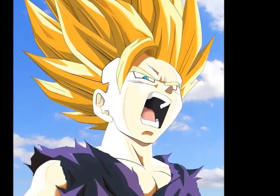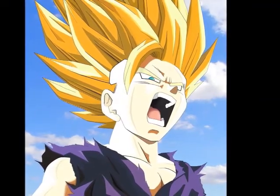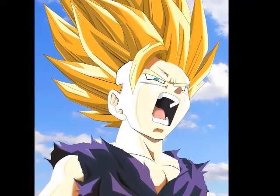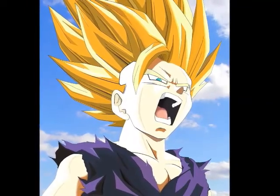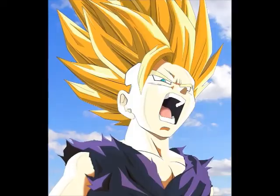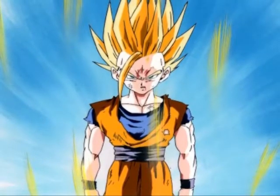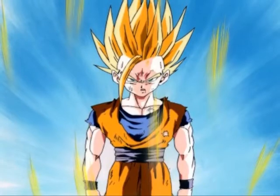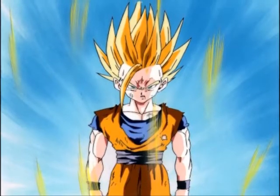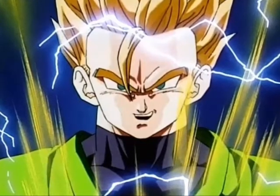Next we have perhaps what most people consider to be their favorite form of Super Saiyan Gohan: Super Saiyan 2. Like Super Saiyan, there are only two general forms of him. As a kid or pre-teen, it's characterized by his hair becoming very spiky, standing straight up pretty much, and one long hair that hangs down from his head and covers part of his face. Sometimes he's also seen with lightning, mostly during the fight against Cell.